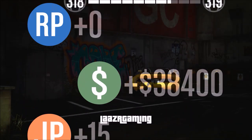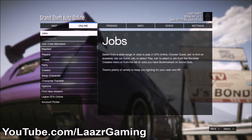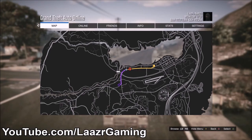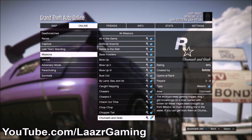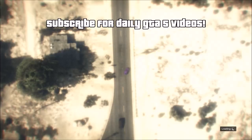Getting into the third method: you guys have the option to earn 20% extra cash and RP if you have friends. I'm going to run through the pure solo method. The first thing you want to do is be in a free-roam session and head out to this location on the map — right around the corner from Travis's trailer near the big lake area in Sandy Shores. Once you arrive, press Start, go across to Online, go down to Jobs, Rockstar Created, and start the mission called Crank Up the Volume.